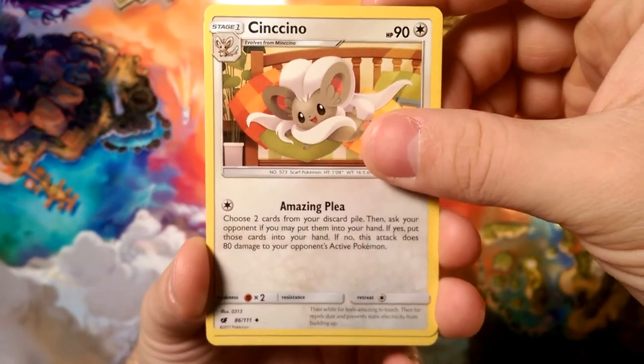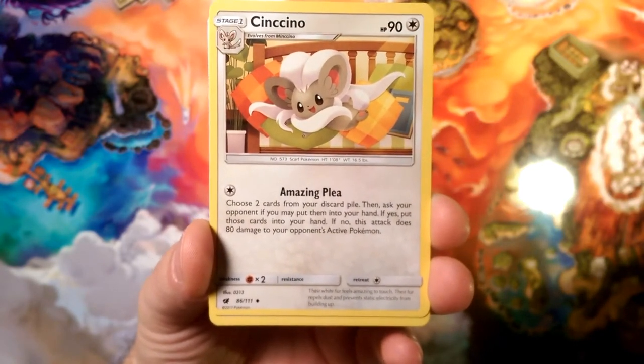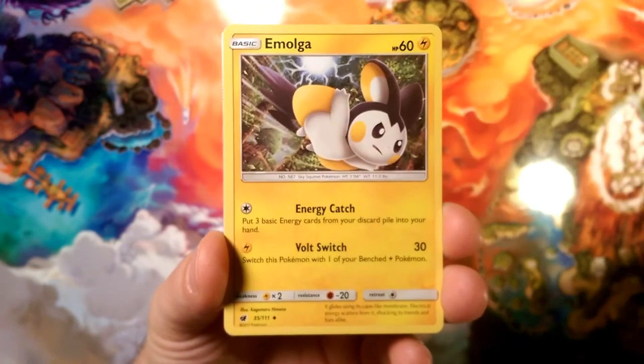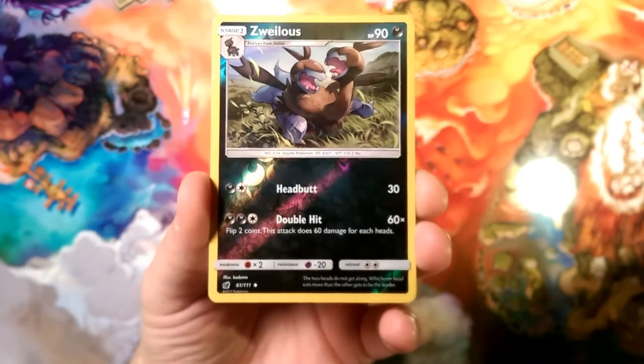Cencino, look at that amazing play. I just really want these two cards — can I have them? May I take these two cards from my discard pile? Nope, okay, take 80 damage. Larian with a Metal Claw and Hammer In. A Mulga with that Bolt Switch, per usual.